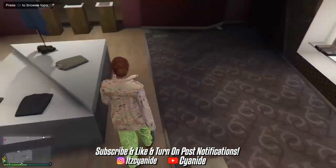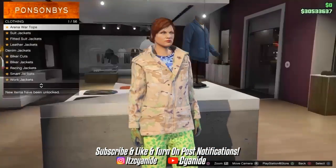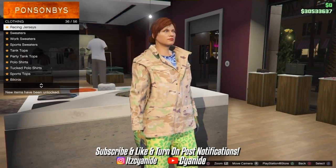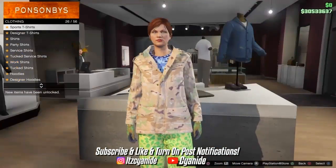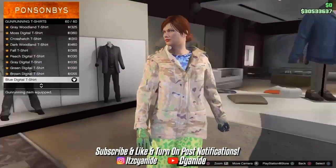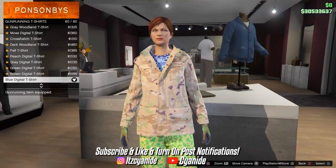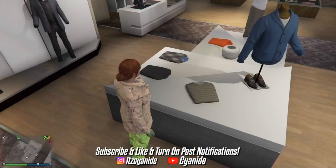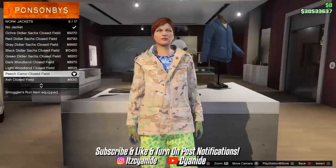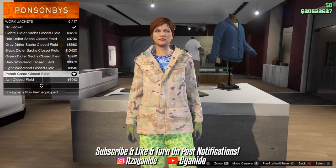For the pink outfit, go into the tops section, scroll all the way down and scroll back up until you see gun running t-shirts. Scroll all the way to number 60 which should be the last one — the blue digital t-shirt — and purchase it. Then back out, go back into tops, and go to work jackets and purchase the peach camo closed field jacket.